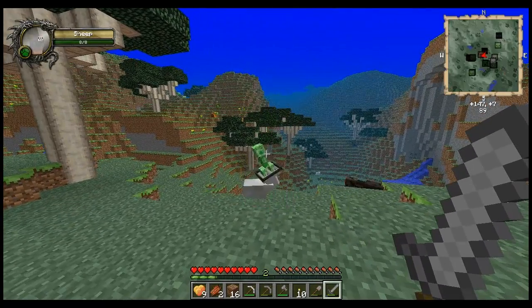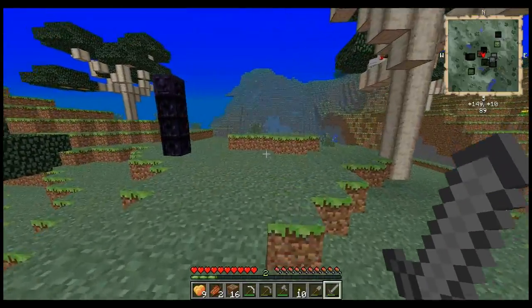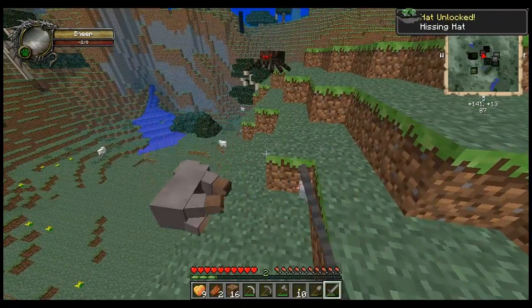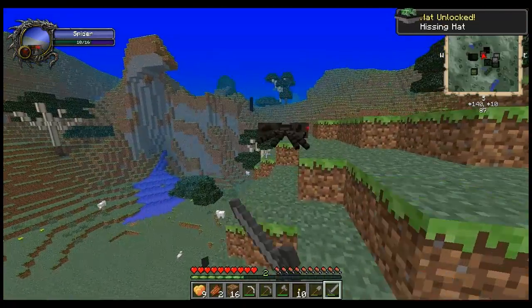That's completely misleading — a sheep is wearing a hat with a creeper on it. Get the hat. Hat unlocked.